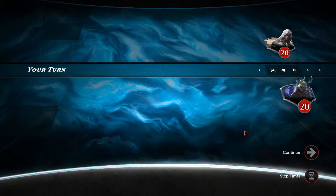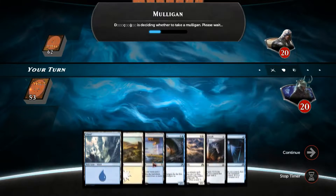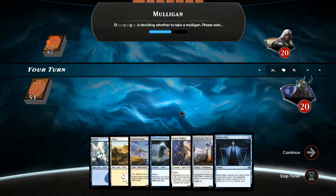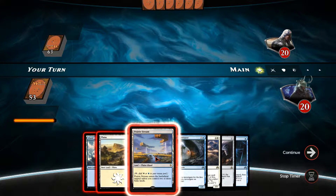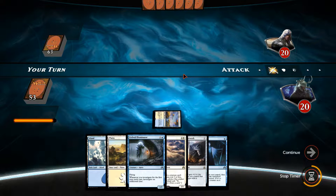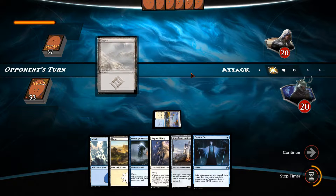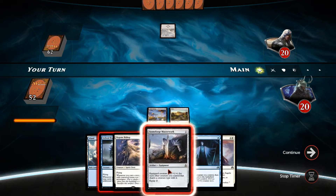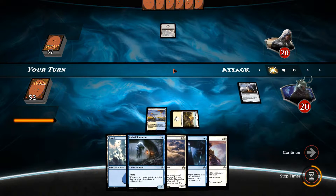Okay guys, here we are for game number two. We're playing rank 28. That's a really nice hand actually — we've got Erdwald Illuminator, the Bygone Bishop, Stoneforge Masterwork, and an Essence Flux. Essence Flux would have been quite nice last game too. We'll start off with Prairie Stream. I'm not really sure how strong this deck is — I've been playing it a bit and had some success. You've just got to be fairly aggressive and hope your opponent can't shut you down too soon. Decks with lots of removal just don't work well against this deck. We'll go for Stoneforge Masterwork here, trying to get the Bygone Bishop out next turn and Erdwald Illuminator after that.